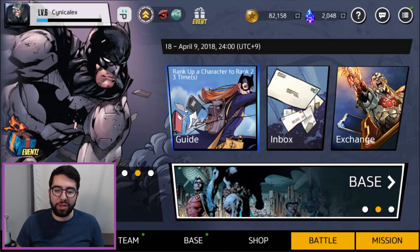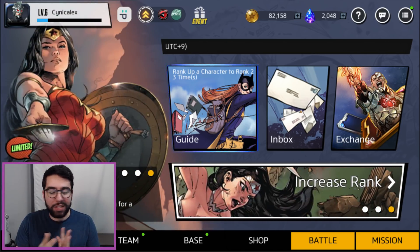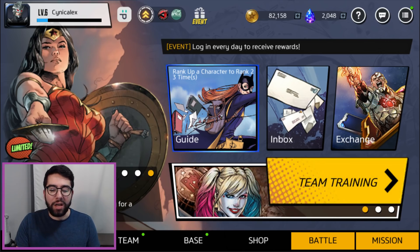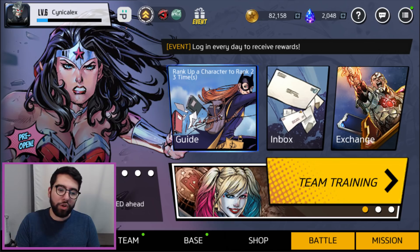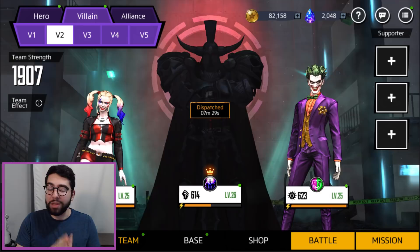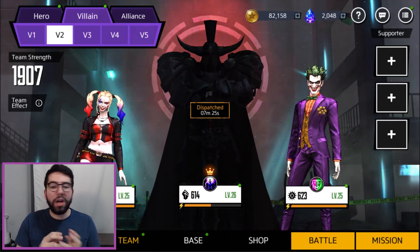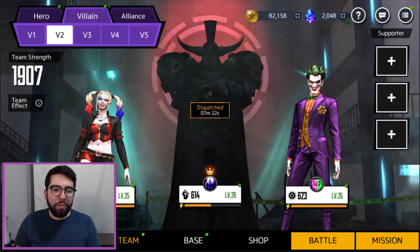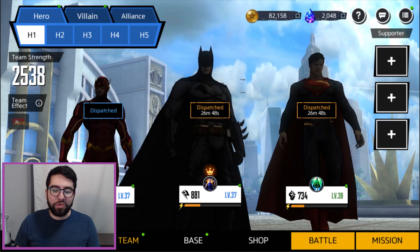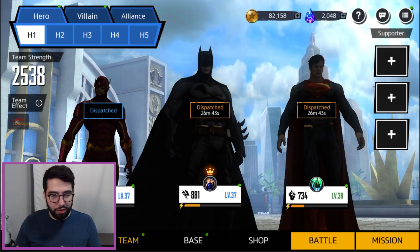This is a beginner's tip tutorial. I'm still learning myself but these things should give you a leg up. If you're not familiar with the game, it basically plays a lot like Marvel Future Fight. You have heroes, you assemble a team of three, and then you go and do missions with them. They've taken extra care in this game to divide characters among their faction: hero, villain, and neutral characters.